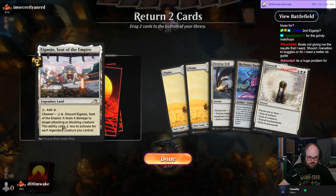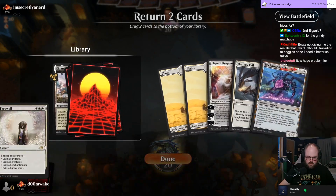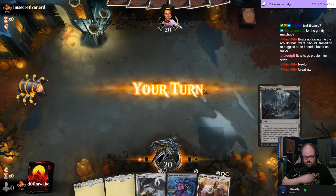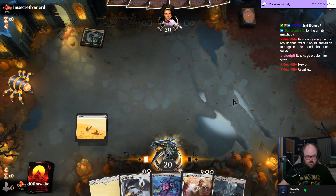This is a little greedy but I should probably keep Elspeth instead of Farewell. Losing to Neoform Creativity — Neoform Creativity, huh.